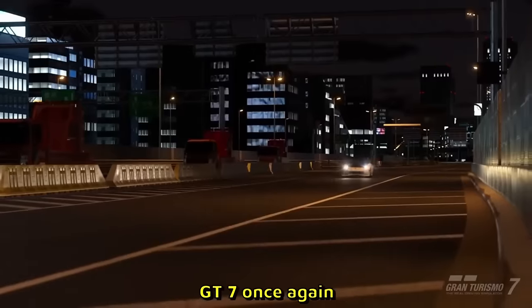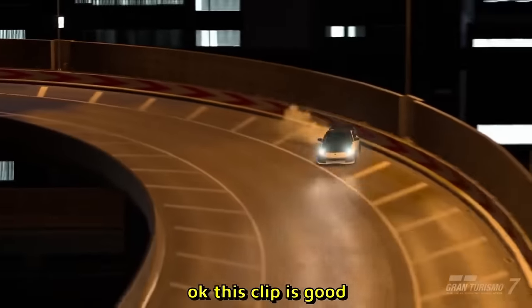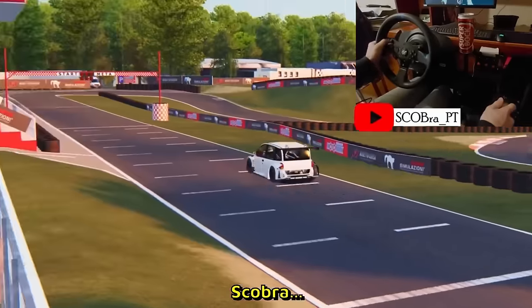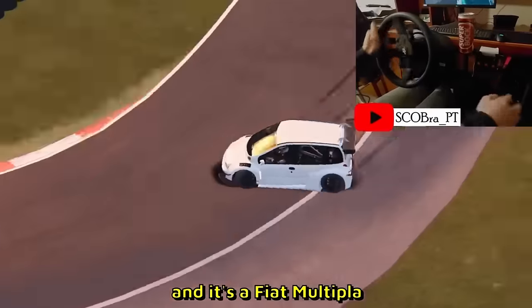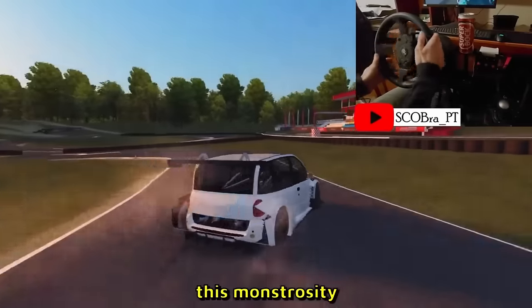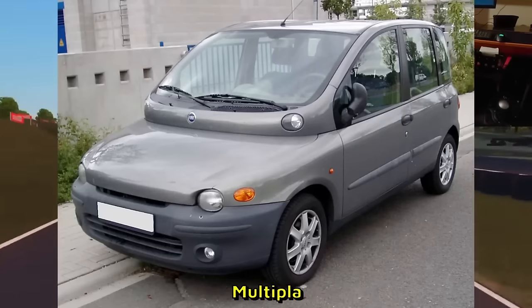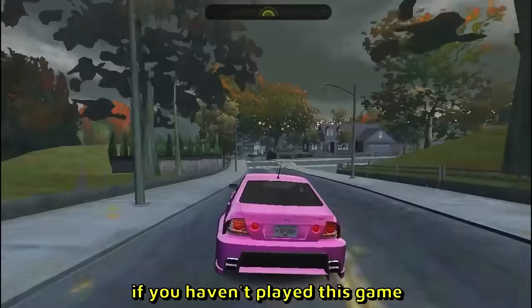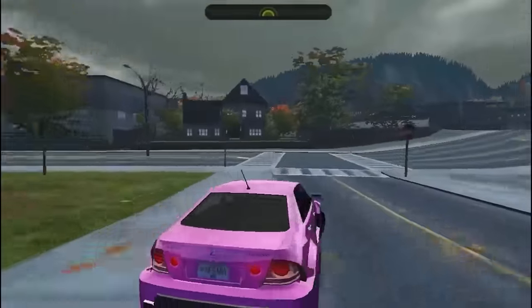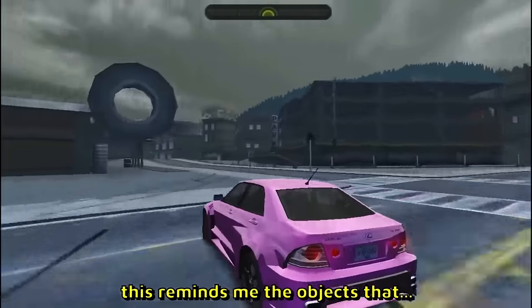Gran Turismo 7 — that 350Z looks sick. Nighttime Shutoku highway street racing and drifting. The clip is good — I love it. The only thing missing is police sirens. Scobra sent this clip — it's a Fiat Multipla sideways! Out of all the cars — this monstrosity. It looks a little better with all the body kits and tuning. For reference, this is what a completely stock Multipla looks like — this definitely looks better. If you haven't played Need for Speed Most Wanted — the old one — you're too young. Look at the IS300 flexing over here.